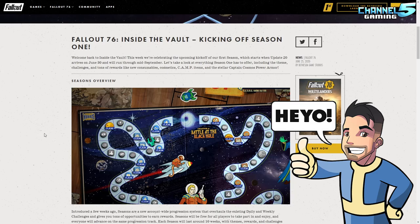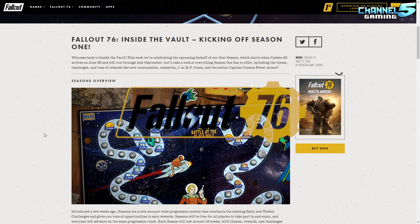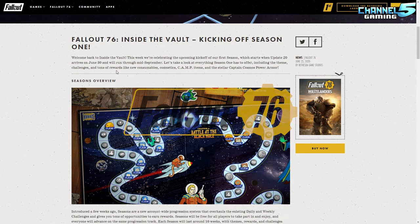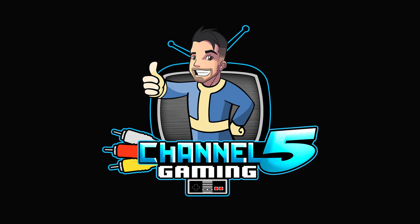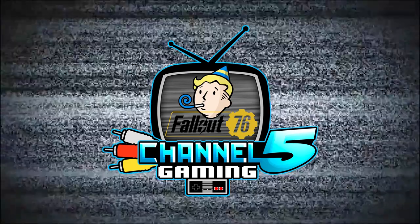Hey wastelanders, johnny5alive here, and welcome back to another Fallout 76 video. Today Bethesda released the Fallout 76 Inside the Vault, kicking off Season One. Season one is starting next week on June 30th, and we're going to go over all the stuff that you get because they've released images of every single item on the roadmap.